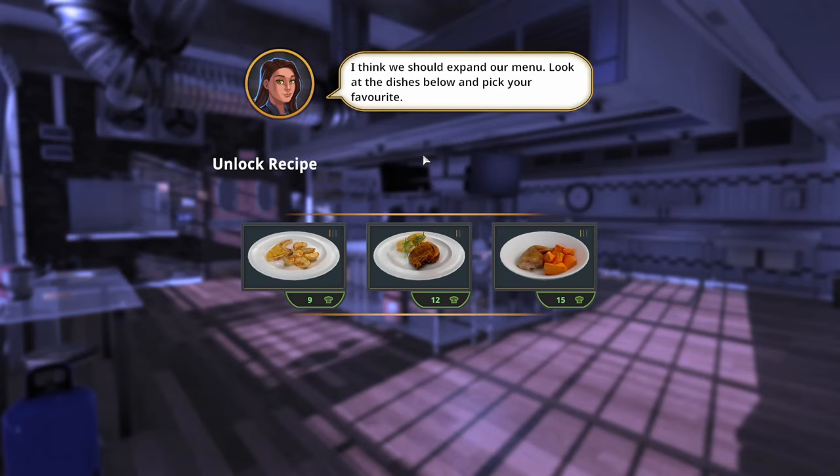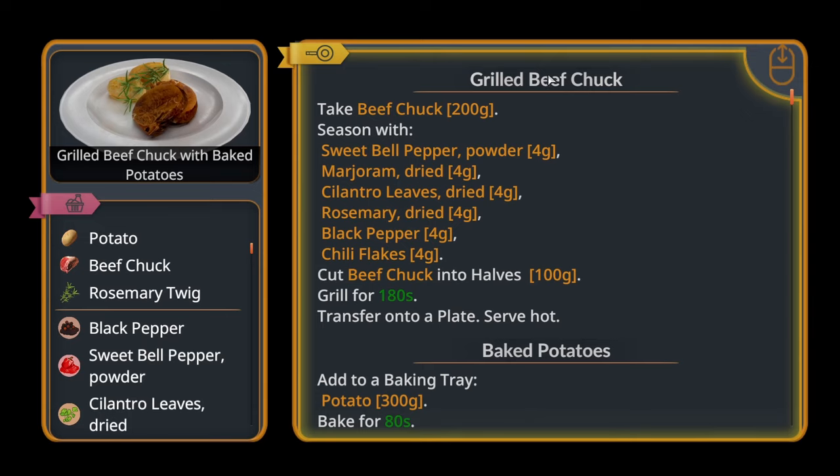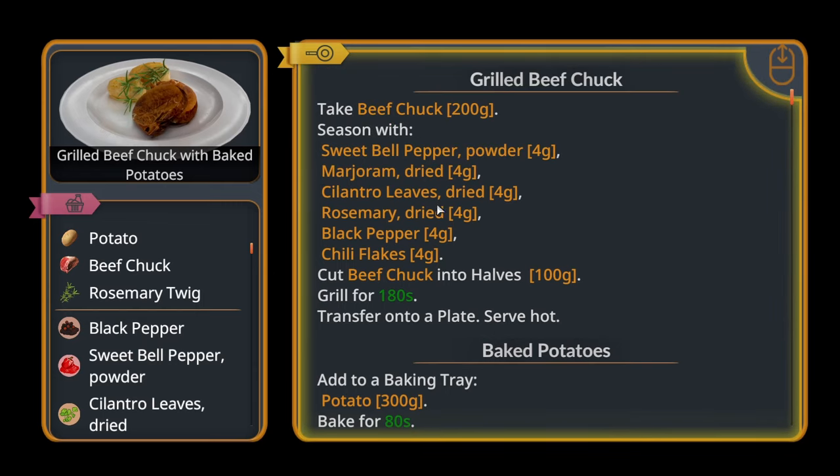Now we can choose a new recipe. What've we got then? Pork chops with baked potatoes, grilled beef chuck with baked potatoes, and simple chicken pumpkin stew. Maybe a good bit of beef — that'd be fun. Season with sweet bell pepper, marjoram, cilantro leaves or coriander, rosemary, black pepper, chili flakes, cut it into halves, grill it, transfer onto plate. The potatoes: bake them, garnish with a rosemary twig.